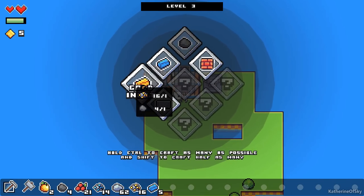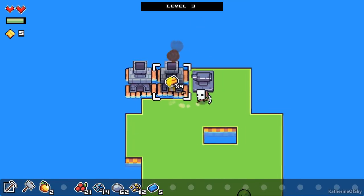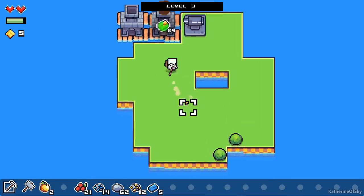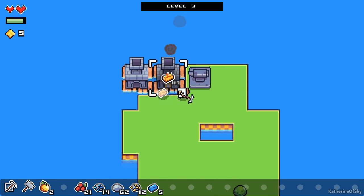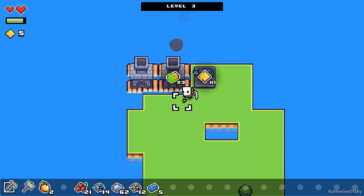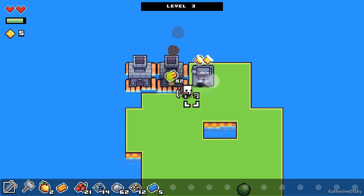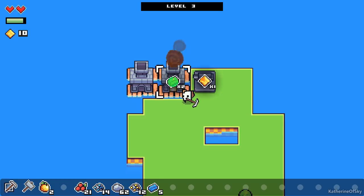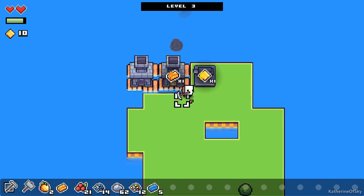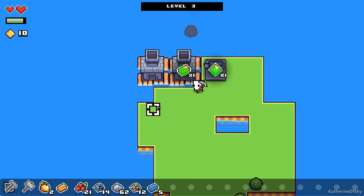We're going to do control — wait, I mixed up the hotkeys again, that's okay. All the things working and moving. It looks like the coins are a little bit slower than the forges. The generators apparently speed up all of these things too, so that's a really good thing.